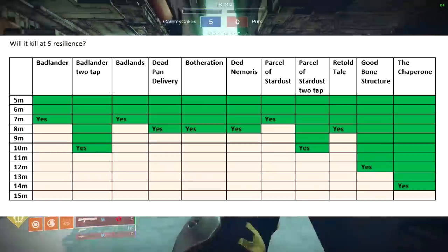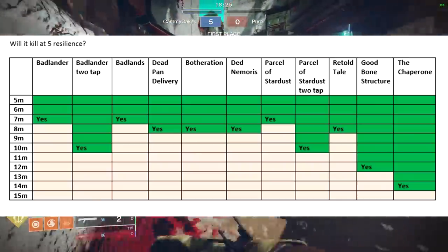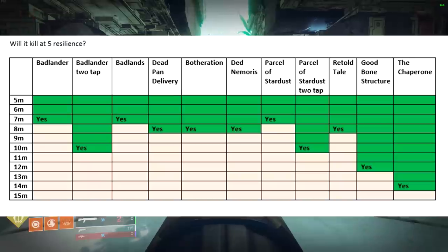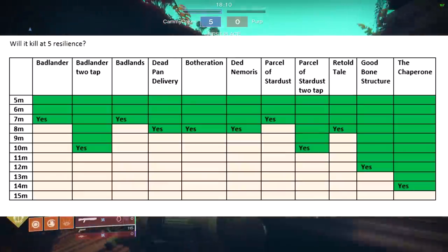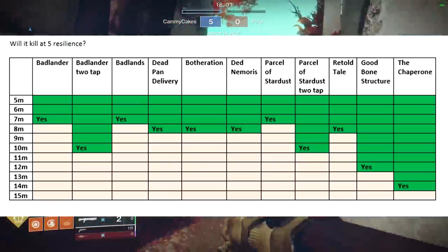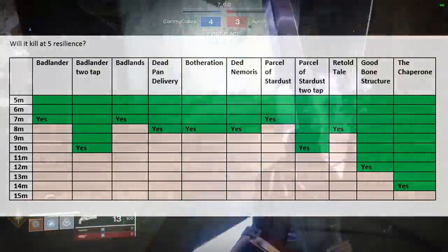The next shotgun is the Badlands, which exists in both the kinetic and energy slot depending on when you obtained it. Like the Badlander, the Badlands is a rapid-fire frame shotgun so it shoots really fast. The difference is it's a fixed roll, so every Badlands you see will be the same, whereas every Badlander will be different. As far as other fixed rolls: we have the Deadpan Delivery, the Botheration, the Deadnemoris — which is a green version of the Botheration — and the Chaperone.